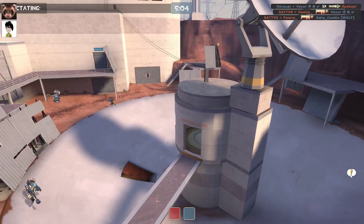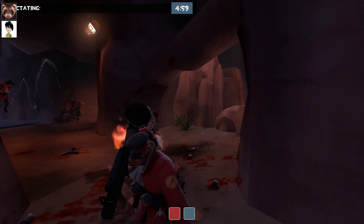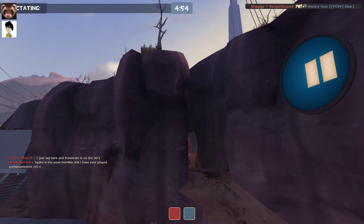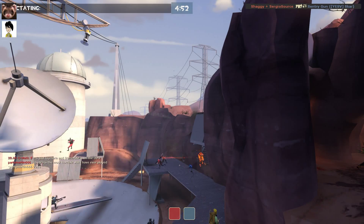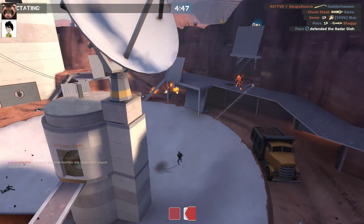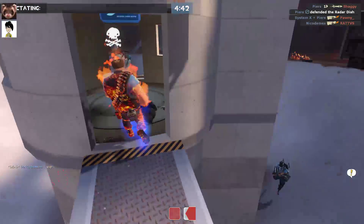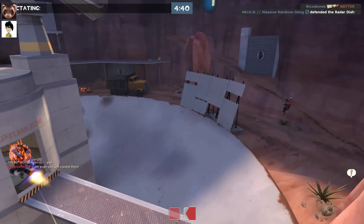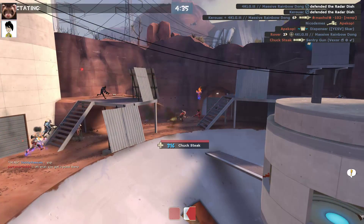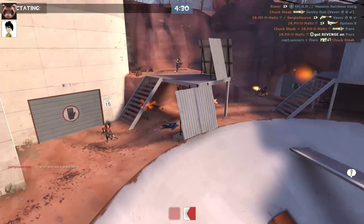Five minutes on the clock, and it looks like Blue Team managed to hold their point and they're starting to get the attack on. I wouldn't say this is the most horrible map I've ever played — I reserve that for 2-4. At least in this map you've got flanks and you can do stuff. I think Red are going for their big final push.